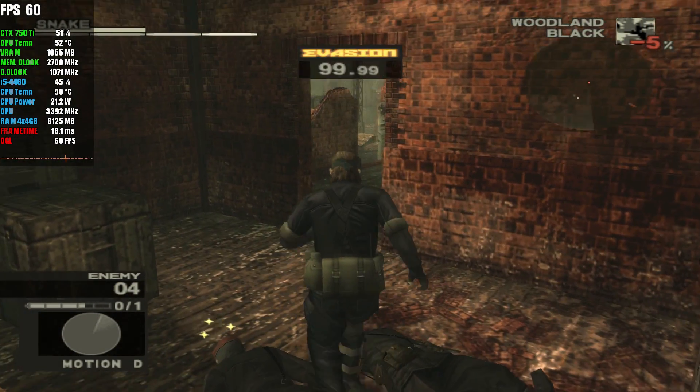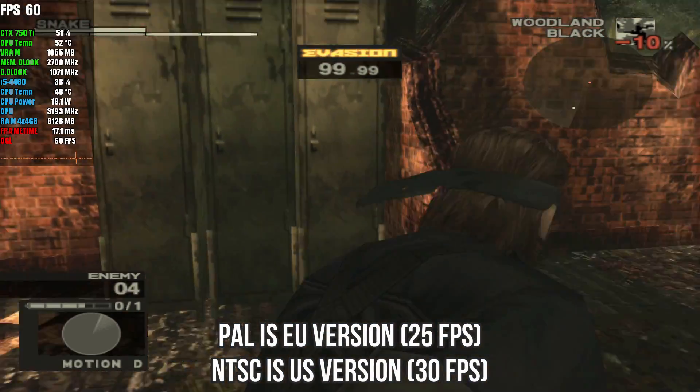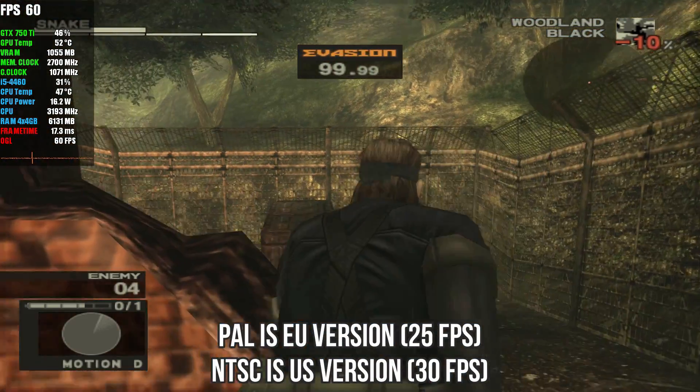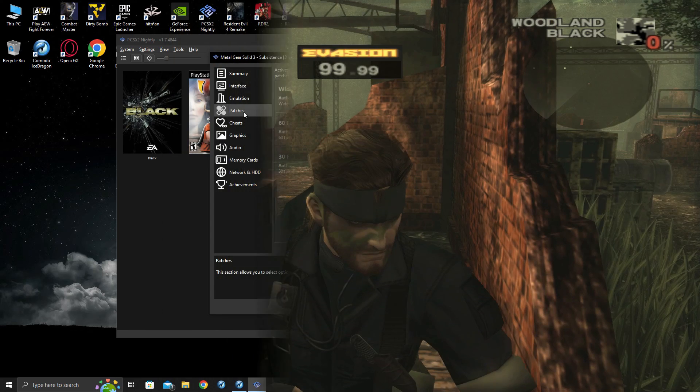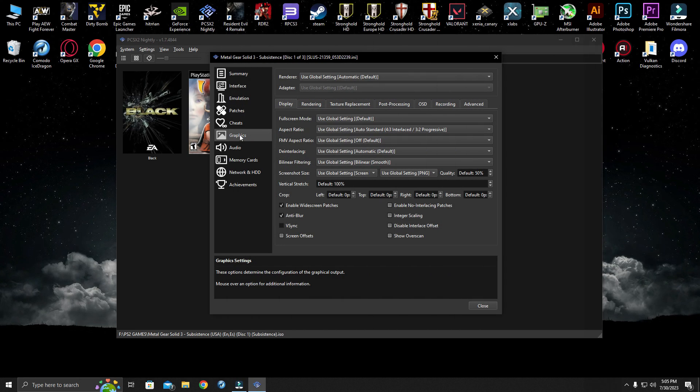To run the game at 60fps you will need a 60fps patch, and luckily patches are available for both the PAL version and the NTSC version. You can simply enable it from the settings tab like this. Also enable the widescreen patch so you can run it at a 16x9 ratio rather than the original 4x3 ratio.